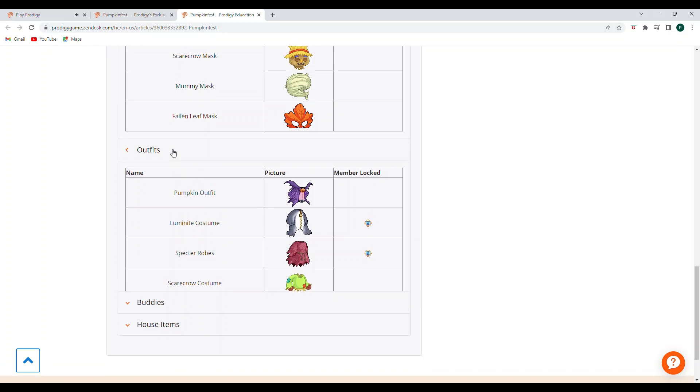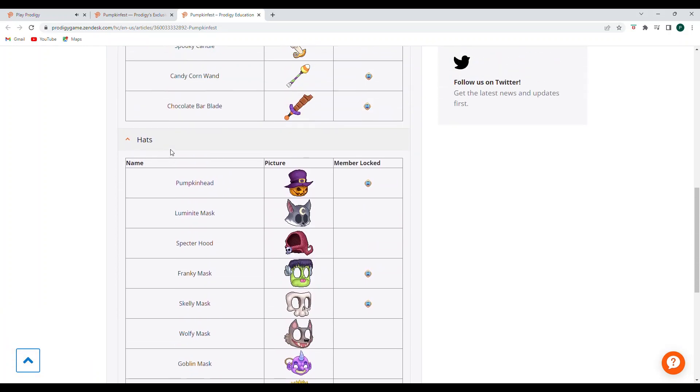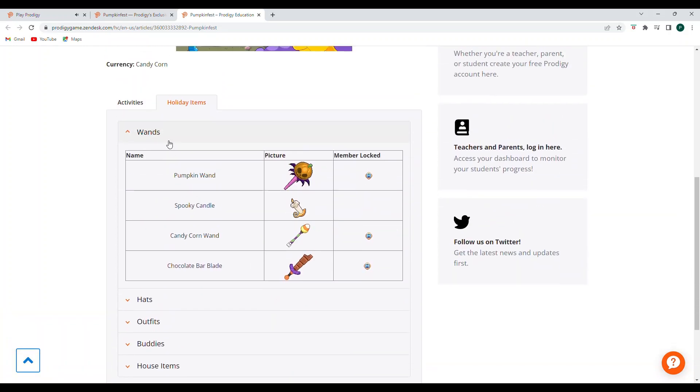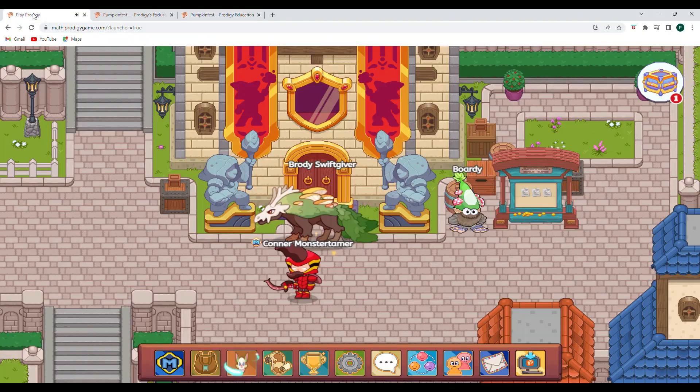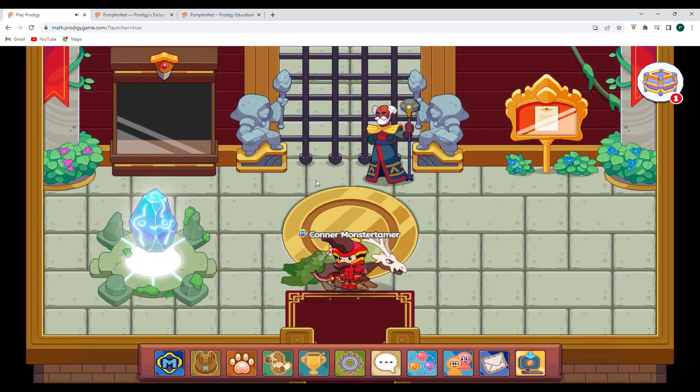So get ready to answer a whole bunch of questions. Make sure you check in every single day in order to get as many of these cool things as you can from Prodigy Math for Pumpkin Fest. Super excited for that. In the comments, let me know how excited you are for the event, and also if you're excited for Halloween, what you're dressing up as — anything Halloween related, please go ahead and share below.